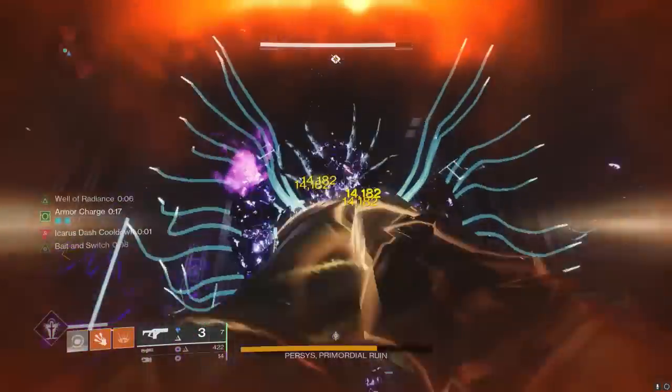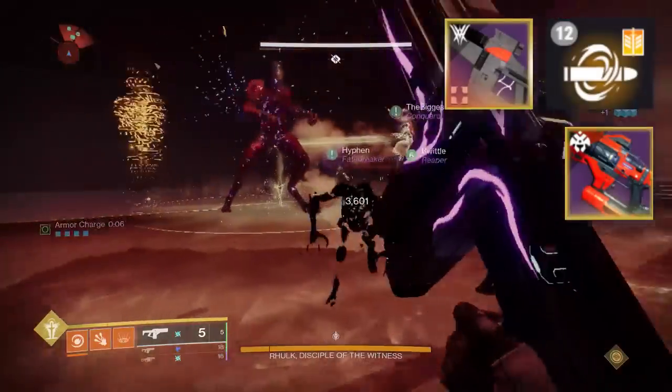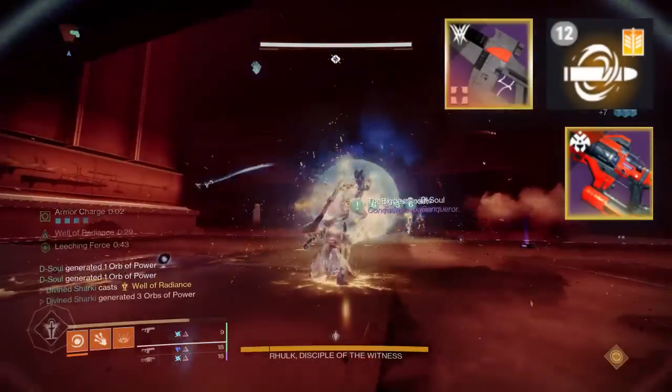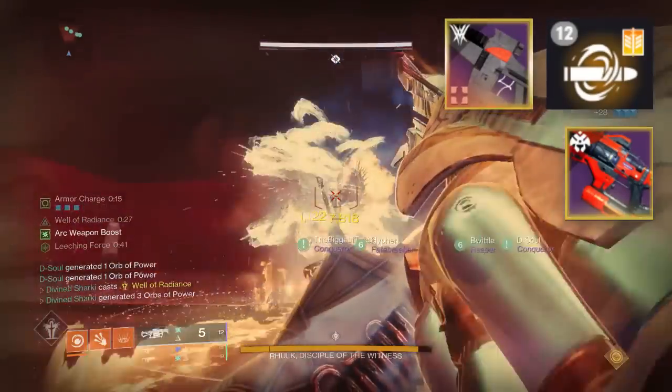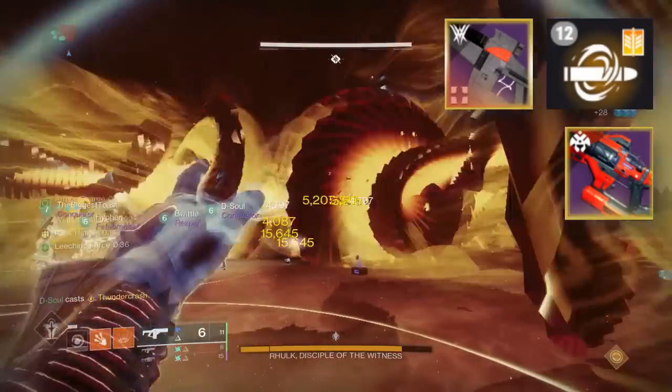If we bring up the purple, you'll see that this fusion rifle does have access to Chill Clip as well, like the Riptide does. However, for solely Chill Clip purposes, I would recommend the Riptide still, mainly because since it is a rapid-fire frame, we're able to apply Chill Clip more often — you're able to freeze and slow more enemies, shatter more enemies, and things of that nature.